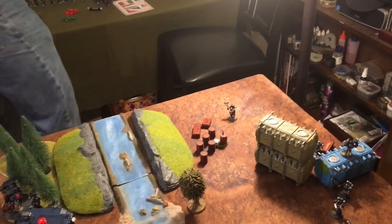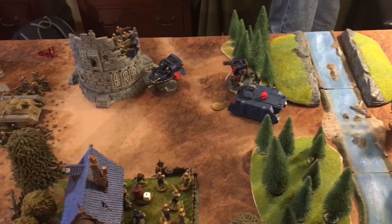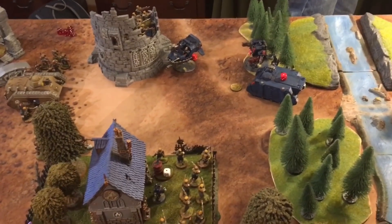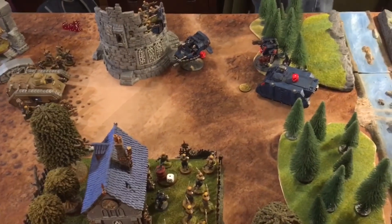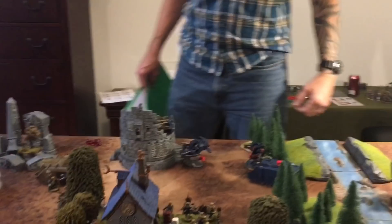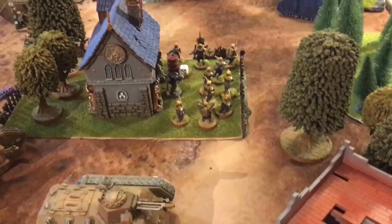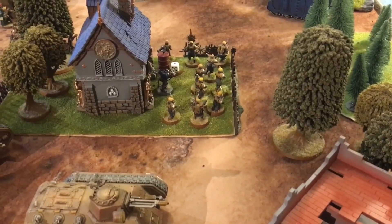Jake announces Defend Objective 6 scored by Captain Cortez — two points — for a total of four points including First Blood. Mike also has four points. Totaling up: Jake has five points after Defend Objective is correctly counted as two points. Jake is leading five to four heading into his turn.